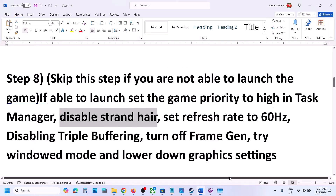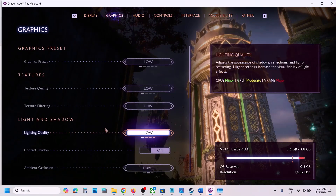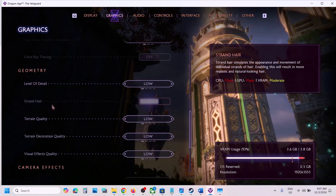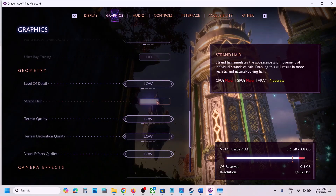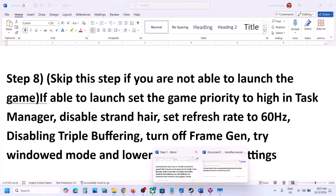The next step is to disable Strand Hair. For this, go to the game's settings, then go to Graphics, and scroll down. If the Strand Hair option is highlighted, turn it off and then check — this has worked for many players.